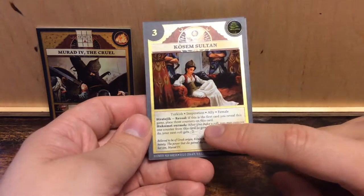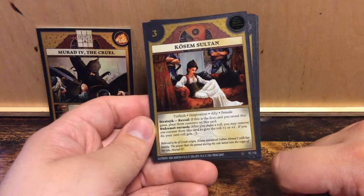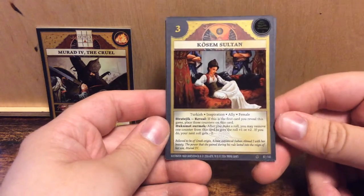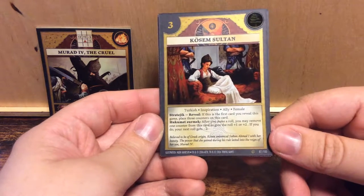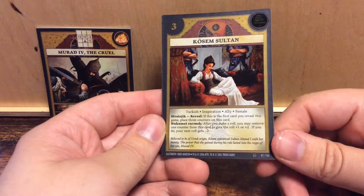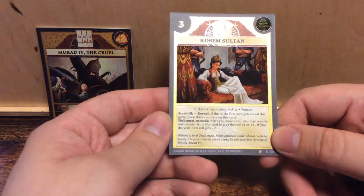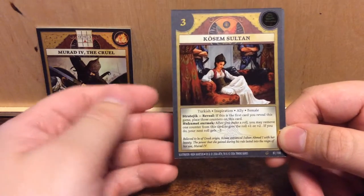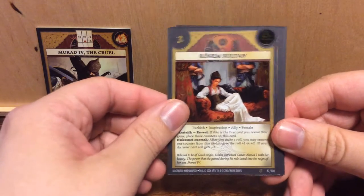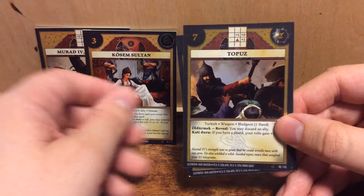So you have a repercussion on your next roll. Then again, you could just take the counter off next turn and balance it to zero — or just not attack if you're sure of your case. Believed to be of Greek origin, Kusim entranced Sultan Ahmed I with her beauty. The power that she gained during his rule lasted into the reign of her son, Murad IV. A woman or mother behind the person in charge has had extensive influence, and the flavor text here suggests she had some influence as well.